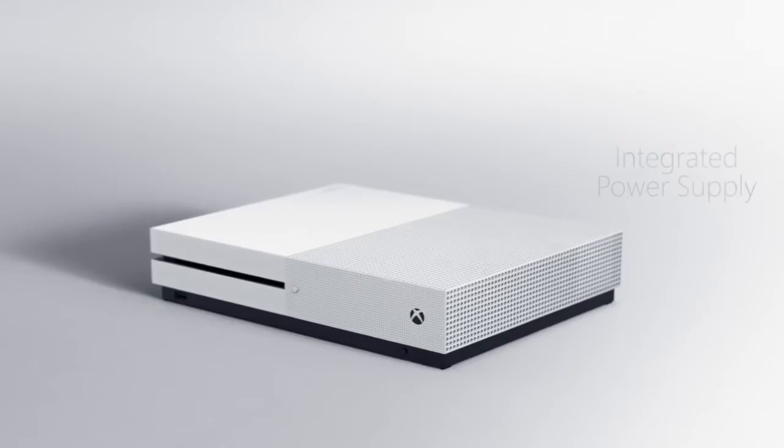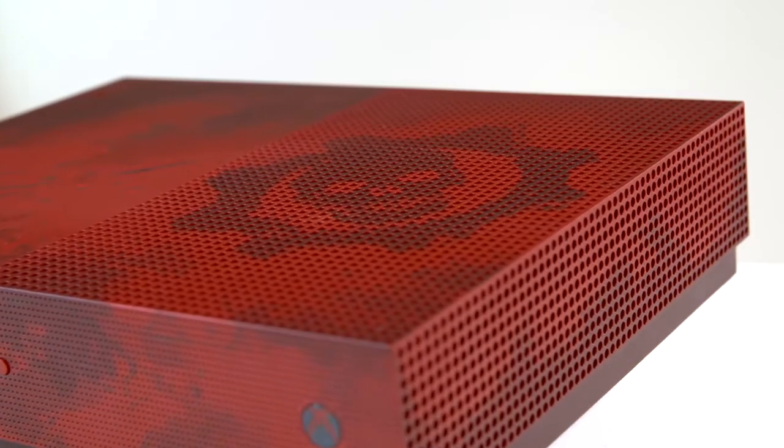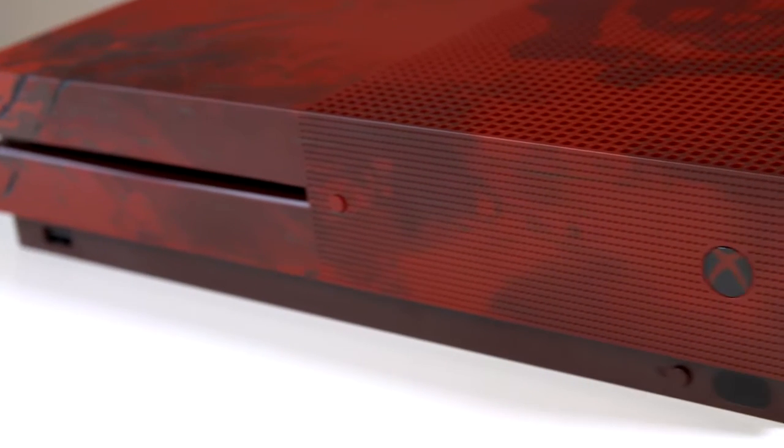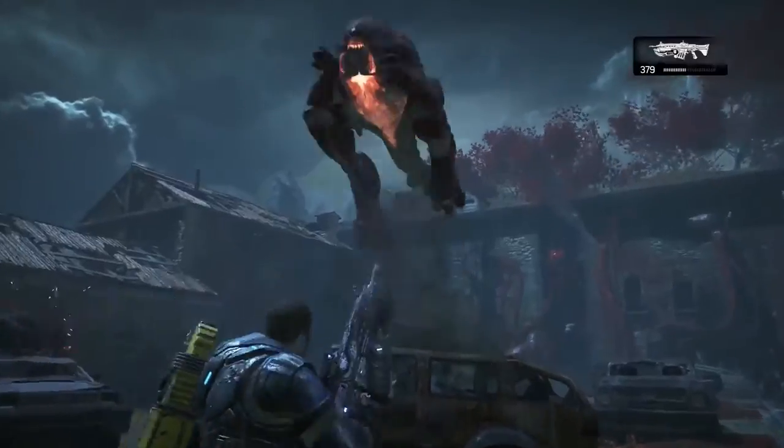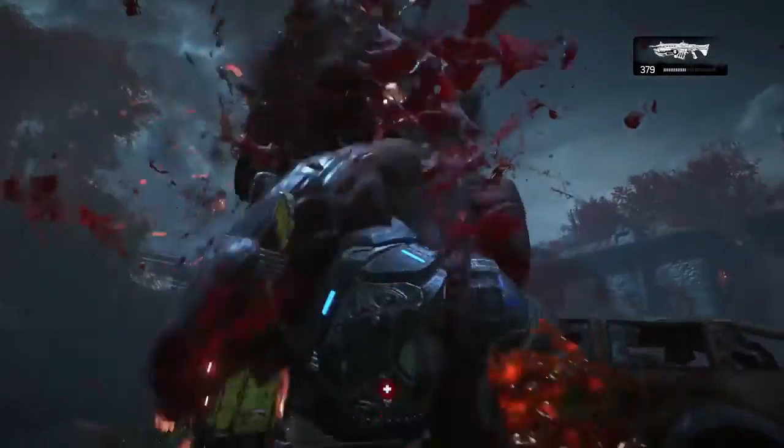The all-new Xbox One S is 40% smaller with a built-in power supply to keep everything tidy, and this particularly special bundle features this beautifully themed Gears of War 4 design coupled with the vertical stand. The Xbox One S also has high dynamic range and Gears of War 4 is just one of many upcoming titles to support this. It means Gears of War 4 on your new console is going to look better than ever if you have a compatible screen.